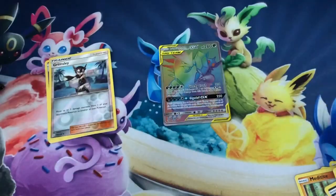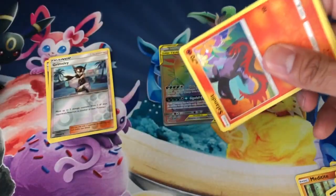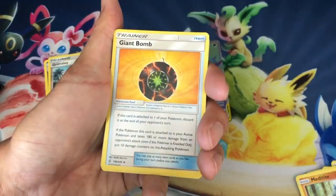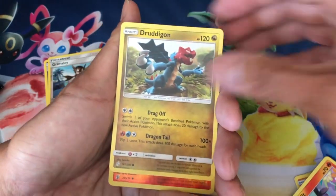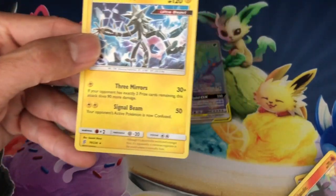That was my dog Prince, guys — he was on the video in the beginning, so give him a shout out in the comments below. He is a Cockapoo, about three and a half years old. Next pack: psychic energy, Lurantis, Giant Bomb, Bug Catcher, Salandit, Scraggy, Tynamo, Cubone, Druddigon, Salandit — reverse holo, and the rare is the non-holo.